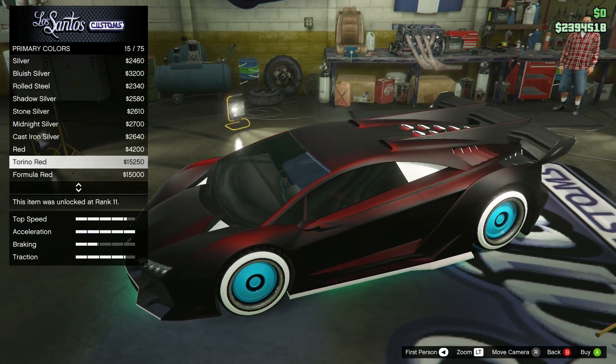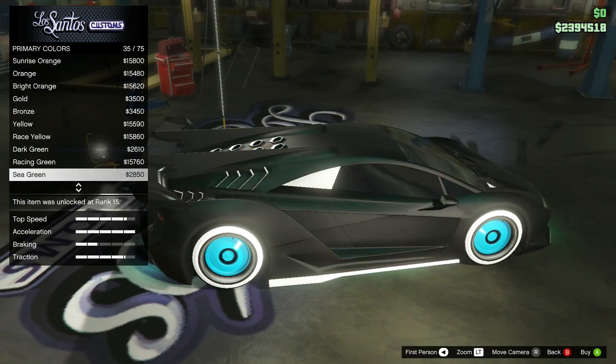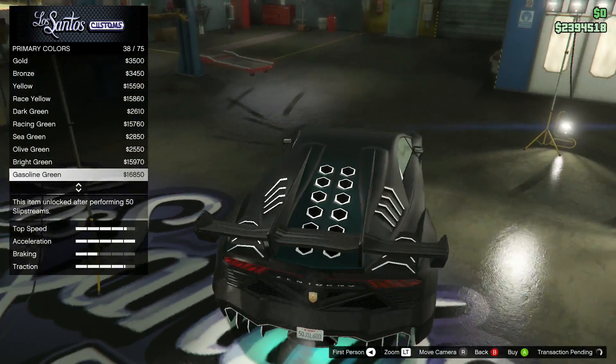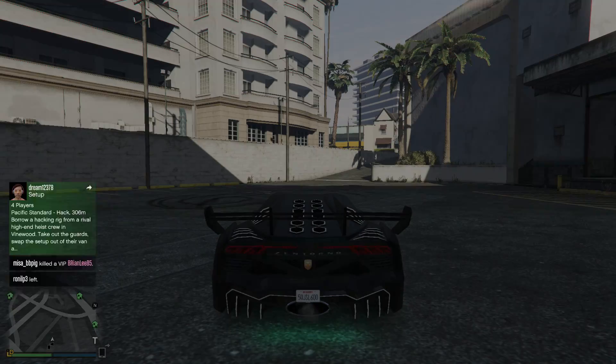Here I choose the green color, which is a very nice combination with the black color. There are also many other combinations you can do with this glitch, and it will not get you banned.